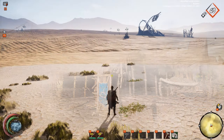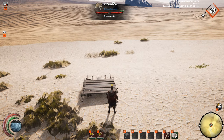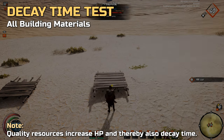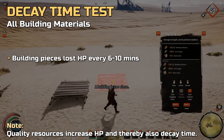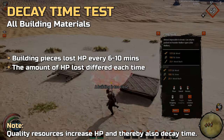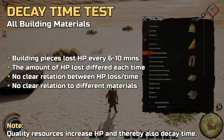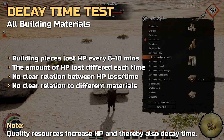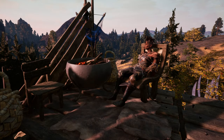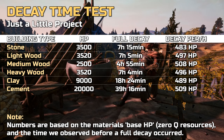In an attempt to learn more about the decay time, we took a look at how often foundation pieces lost HP by placing a single foundation of all building types. What we found was quite surprising — we recorded anything between 6 to 10 minutes between each HP loss, and the amount of HP lost also differed each time with no clear relation between the time and the HP loss. Furthermore, we could not find a clear relation between time and HP across the different building materials. In the end, we decided to simply record when we built the first piece and when it finally fully decayed.